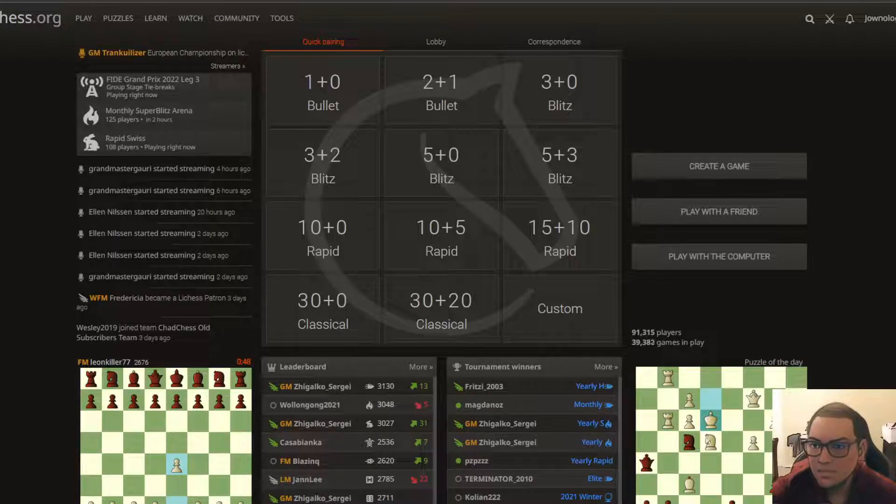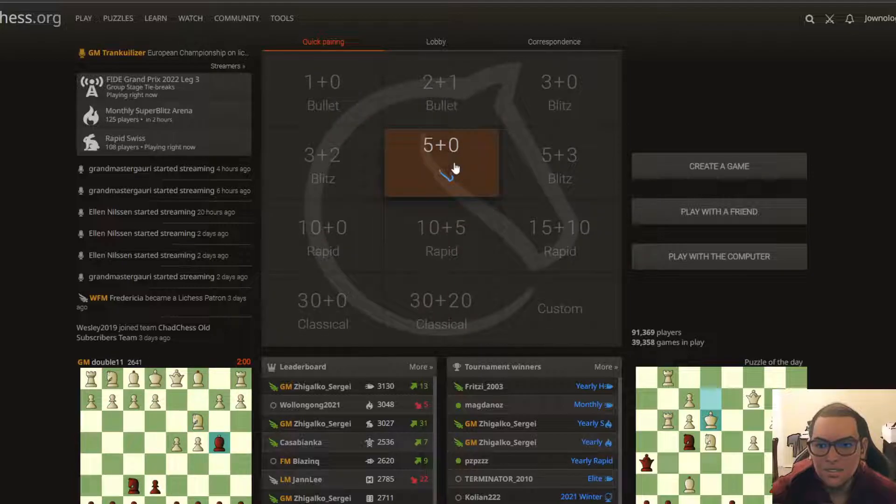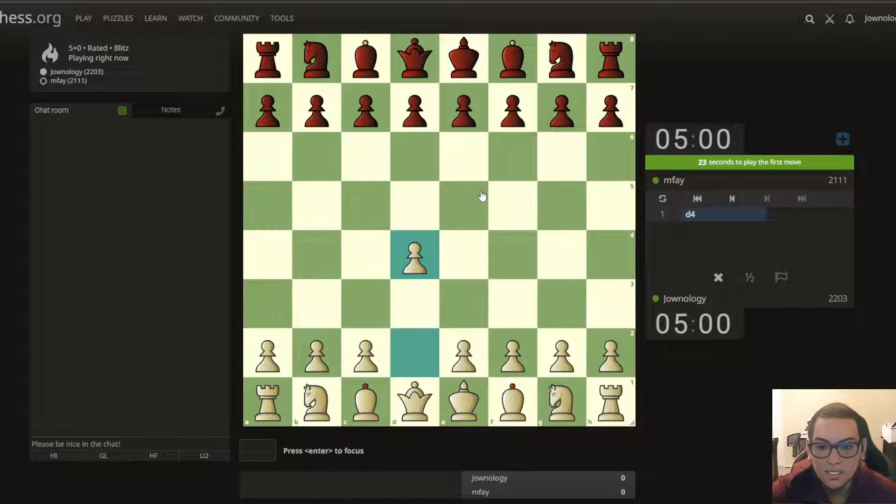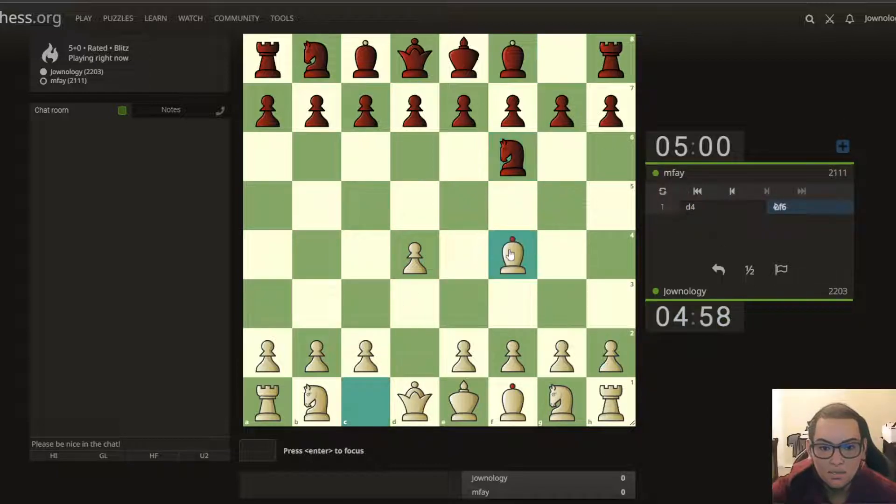Hey, what's up everyone, welcome back, this is Joan and welcome to Lichess. Today we're going to play a random game — five minutes. Let's play a five-minute random game. Here we go, we're playing against point-to-100, so let's move the pawn here to d4 of course.